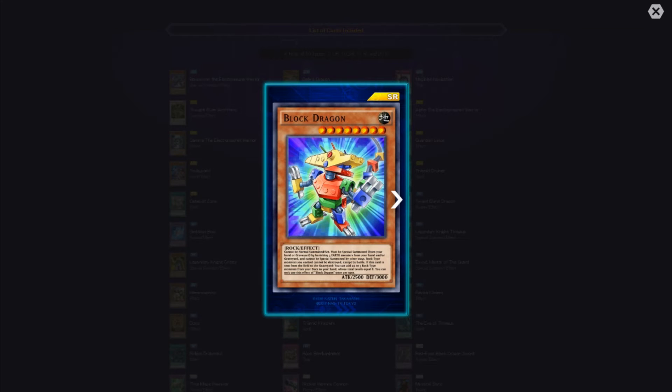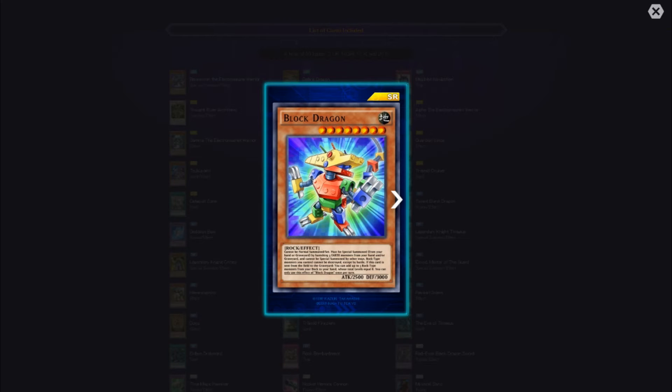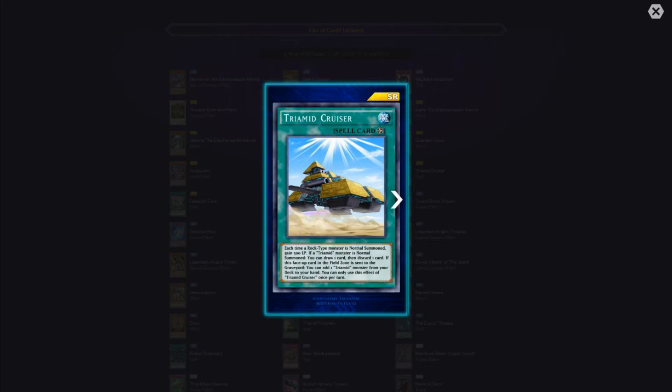Block Dragon — cannot be normal summoned or set, must be special summoned from your hand or graveyard by banishing three Earth monsters from your hand and/or graveyard, and cannot be special summoned by other means. Rock-type monsters you control cannot be destroyed except by battle — that's a plus. If this card is sent from the field to the graveyard, you can add up to three Rock-type monsters from your deck to your hand whose total levels equal eight. You can only use Block Dragon's effect once per turn. Rock-type monsters cannot be destroyed by battle — definitely a plus.